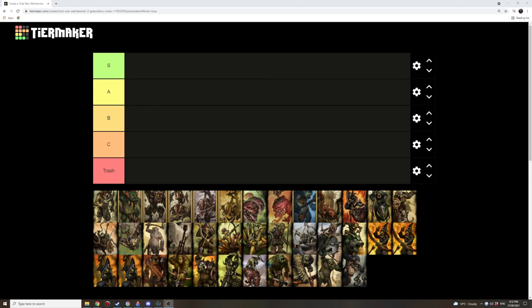We made a few changes to how we're doing this. Some people were having a problem with red being at the top and green being at the bottom — that's just the default with Tier Maker — but we've switched it around. Green is at the top now, especially for the greenskins. Trash shouldn't be green and red is down the bottom.